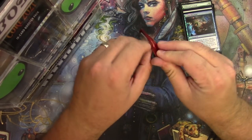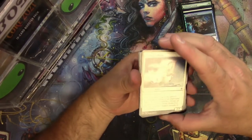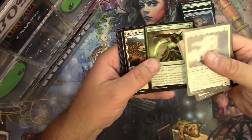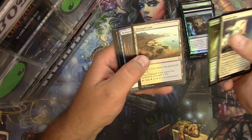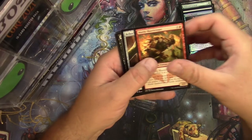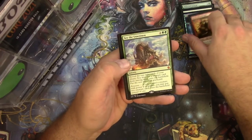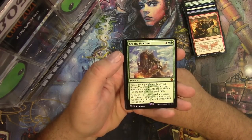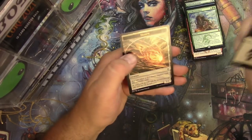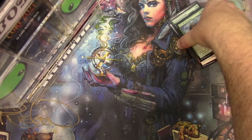Khans of Tarkir — good luck Eric, let's get something good. Prowler, Backwater — oh you got two of the tap lands there, lucky you. Blaze Bringer, Briber's Purse, Murderous Cut, and a See the Unwritten mythic — for six it's a sorcery, does a bunch of stuff, and if you have ferocious it does even more. Morph token — alright, Eric, thank you very much.